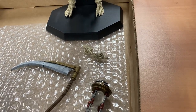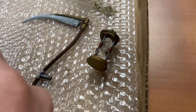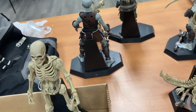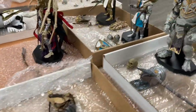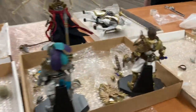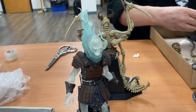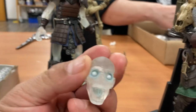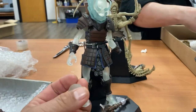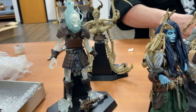Now we have another scythe here, and what looks like an hourglass. CB is actually putting this figure together as we speak, so I'm going to go around to the other side to have a look. This is a spectral skeleton with two heads — kind of a zombie or ghoul head. Is this going to glow in the dark or is he just translucent? That's the plan, we'll see. So possibly glow in the dark, but definitely translucent limbs.